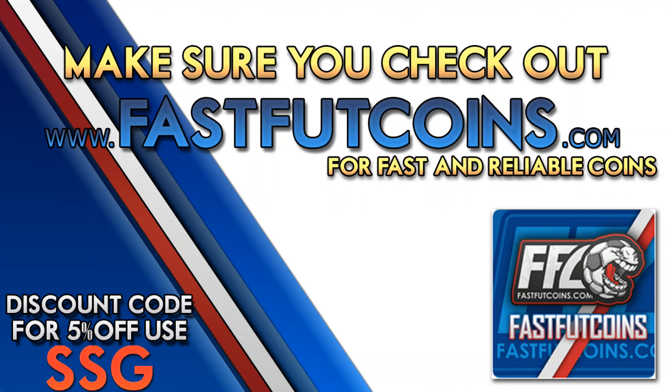For fast and reliable coins, make sure you check out fastfutcoins.com and use discount code SSG for 5% off all of your orders.